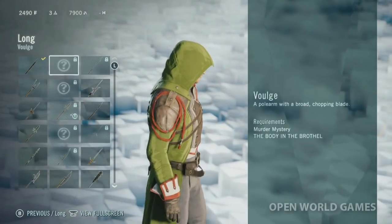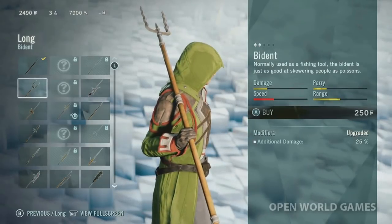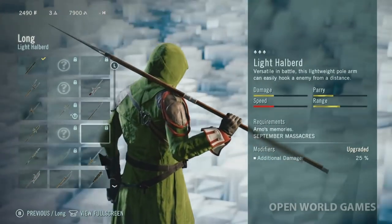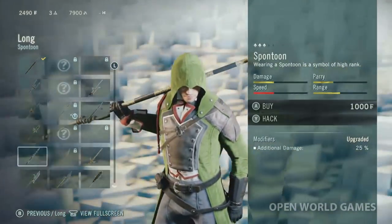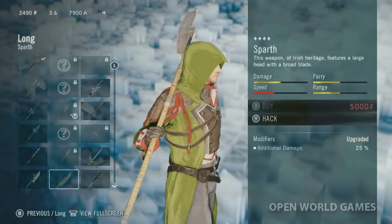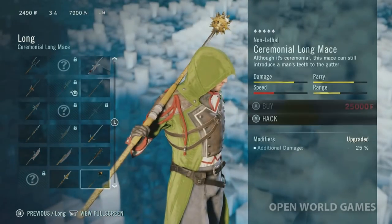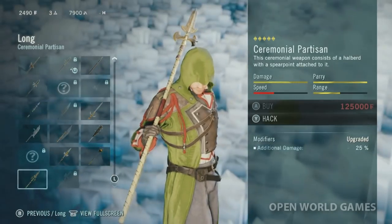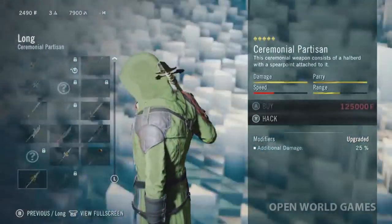Then we move on to the long weapons. I keep forgetting that Arno can use more than just swords. I'm going to scroll through these really fast. There's something like a trident - Poseidon's trident, that's what I would name it. Let me know if you guys want to see hunting return to Assassin's Creed. I know Assassin's Creed Rogue has hunting - it's always been part of the franchise, but this game does not have that. I think it would be cool if there was a forested area you could go to on horseback and hunt.